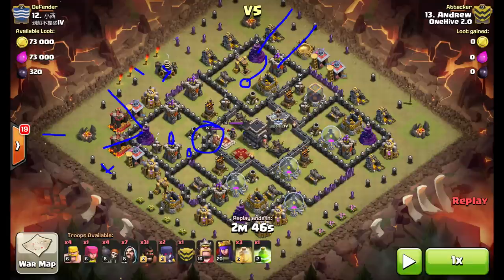Jump spell gets access to the queen, and once all that's taken out it's just a straight hog attack — two-finger drop. Hogs path around the base this way. He saves five to come in here and start taking out these defenses in case there was a double bomb there. Once all these defenses are down, a couple of wizards go around the base for cleanup. That's the breakdown.